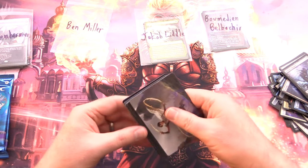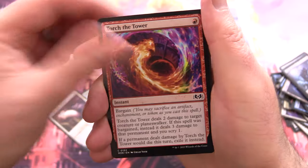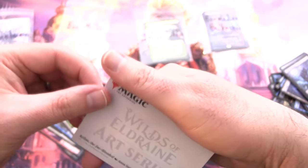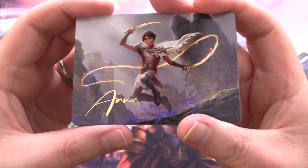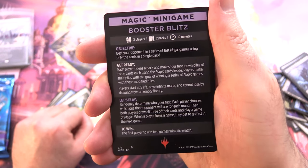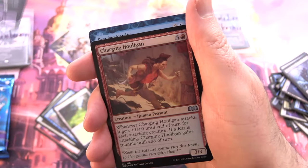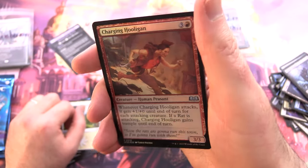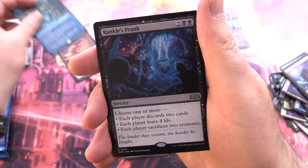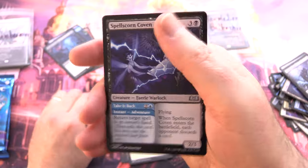Next up we have Ben Miller — thank you for being a patron. We have Knight of Doves, Cheeky House Mouse, Torch the Tower, Return Triumphant, Charmed Clothier, Sleight of Hand, a Plains, and Kellen the Fae Blooded. Signed art card — doing well with those today. And a Magic Minigame Booster Blitz — someone informed me these have actual playability, I thought they were just collector pieces, really mind-blowing stuff. We've got a Foil Charging Hooligan and Fraying Sanity — pair this with Fleet Swallower and you will mill your opponent's entire deck in one turn. We have Rankle's Prank for the rare, Charging Hooligan, and Spell Scorn Coven.